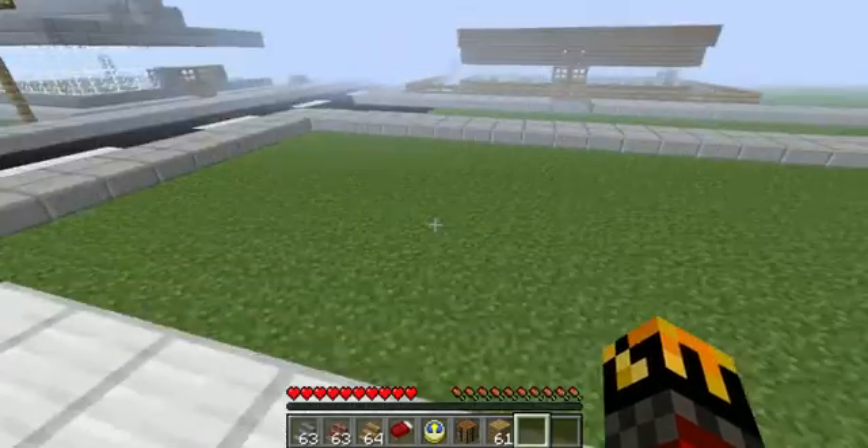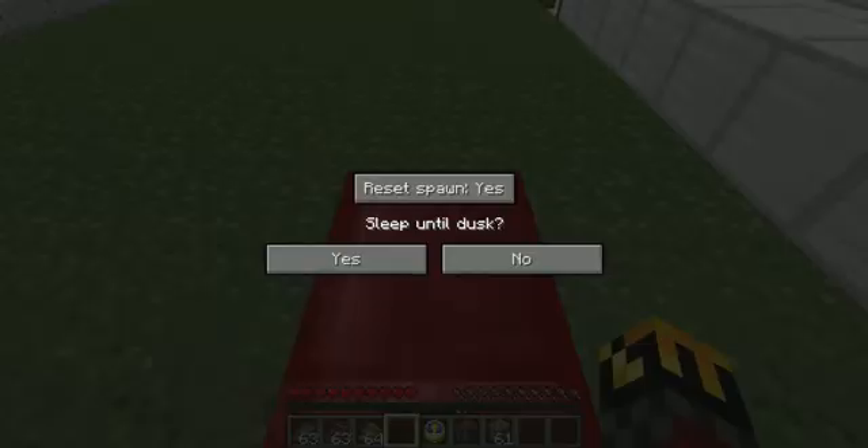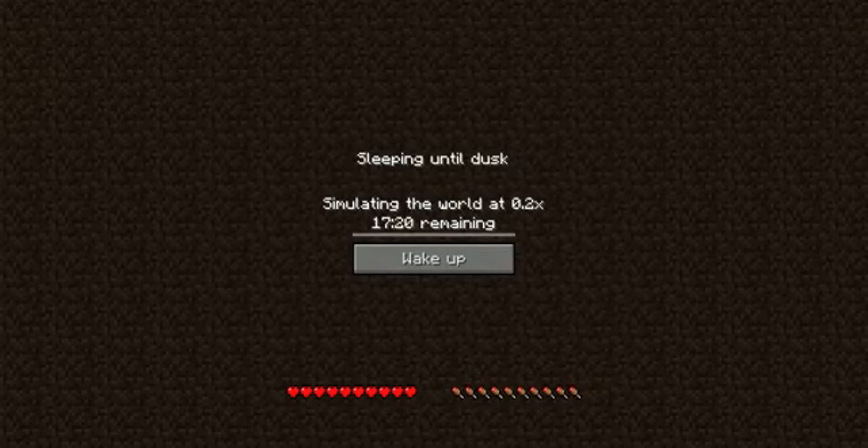The next mod, the Somnia mod, is basically — put a bed down and you can sleep. It gives you the option to reset your spawn, and it shows you the option to sleep until dusk. We'll sleep, and it simulates the world.